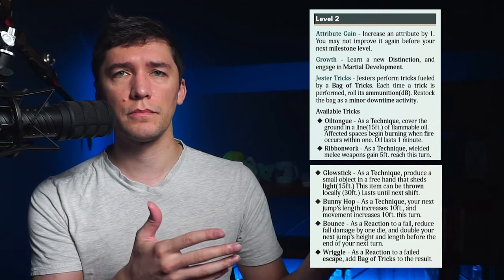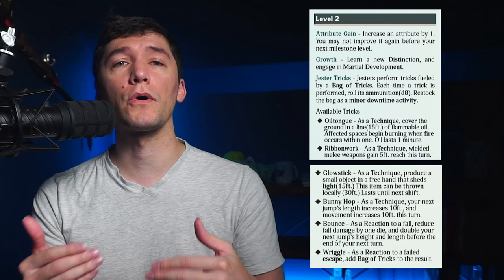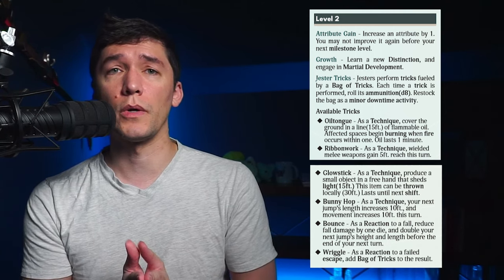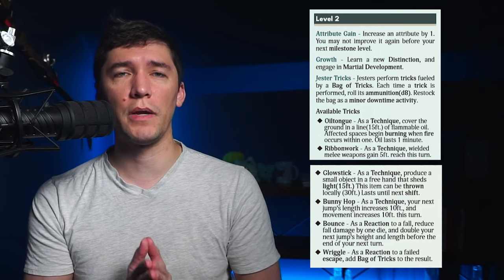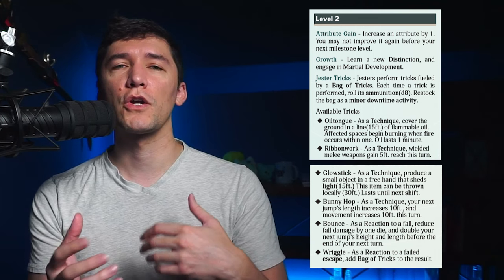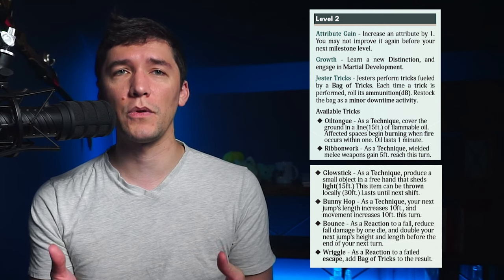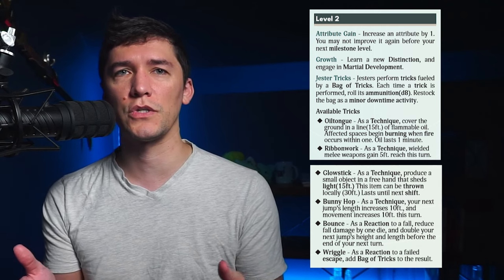At level two, an attribute goes up by one. You also grab a distinction, which is like a feat, and you engage in martial development, which lets you increase your weapon proficiency or learn a new one. The Jester-specific ability is their tricks. Basically, you get access to a bag of tricks that relies on ammunition to perform quirky and class-specific abilities. Every time you use a trick, you roll the ammo die, and if you roll a one on it, that die degrades a step. It starts out as a D8, so it's pretty generous. This ammo die is an abstract representation for the ammo you have left, and all ranged ammunition-based weapons in Distal make use of it.